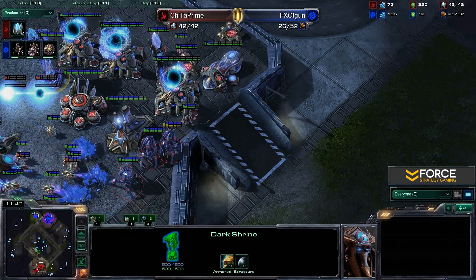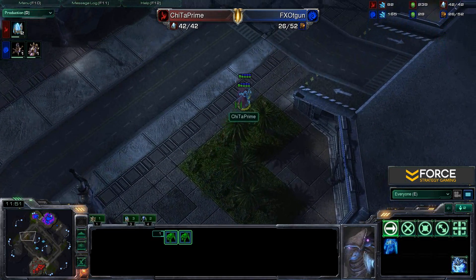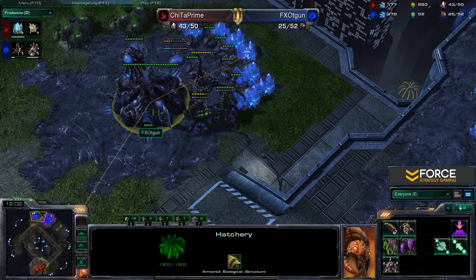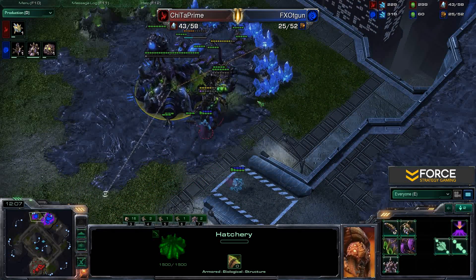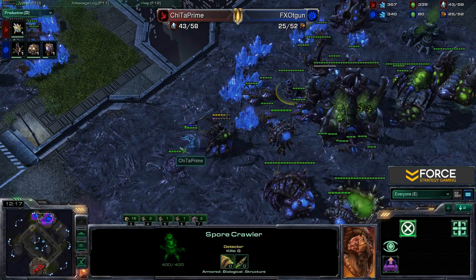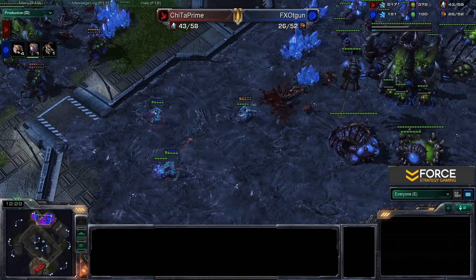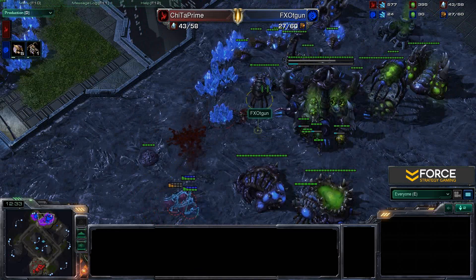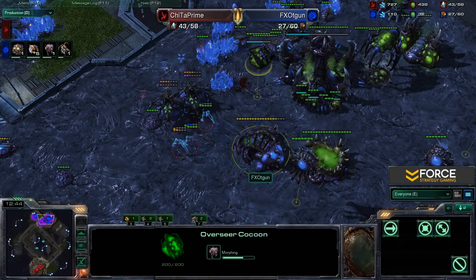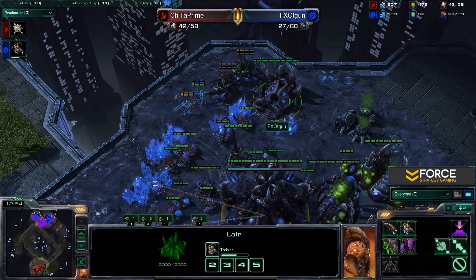What an intense game opening: cannon rush, zealot pressure, transition into DTs, counter-attack with a baneling bust — and it's only the beginning. Two DTs are heading straight across the board. T-gun does have a spore crawler coming up, and a second one at the expansion. He is aware, since he spotted the dark shrine. The DTs try to snipe the queens — the spore crawler spots them and chops them down very quickly, managing to kill one queen before being spotted by the overseer.